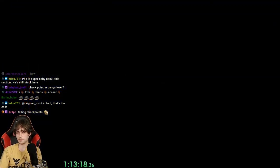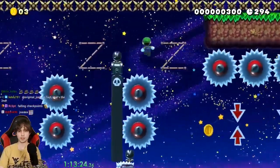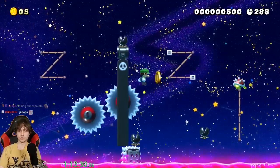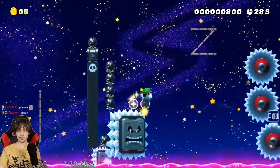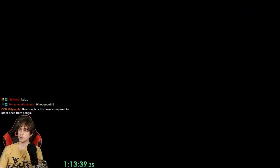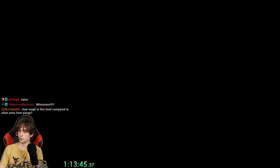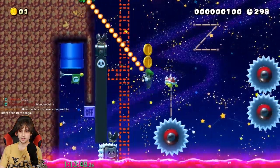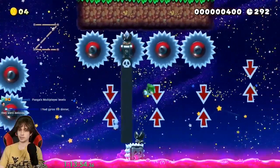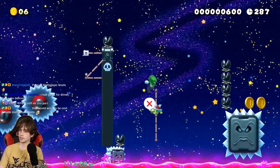So this is a different type of Panga level. Usually Panga's Mario Maker levels take up the entire overworld — no subworld or anything. You could put checkpoints in, but it doesn't need it — there's not really sections. This level, when I go through a pipe, it's clear that this is now a new section of the level.